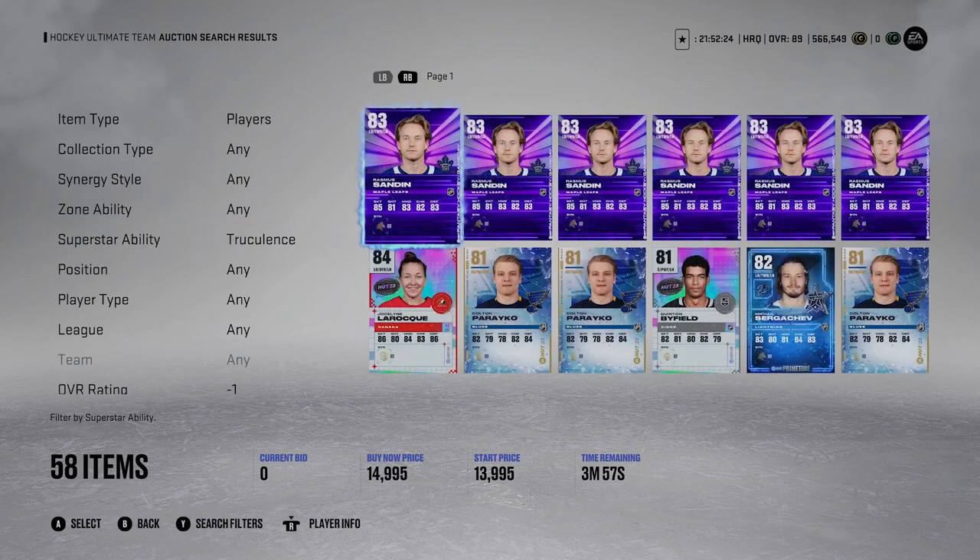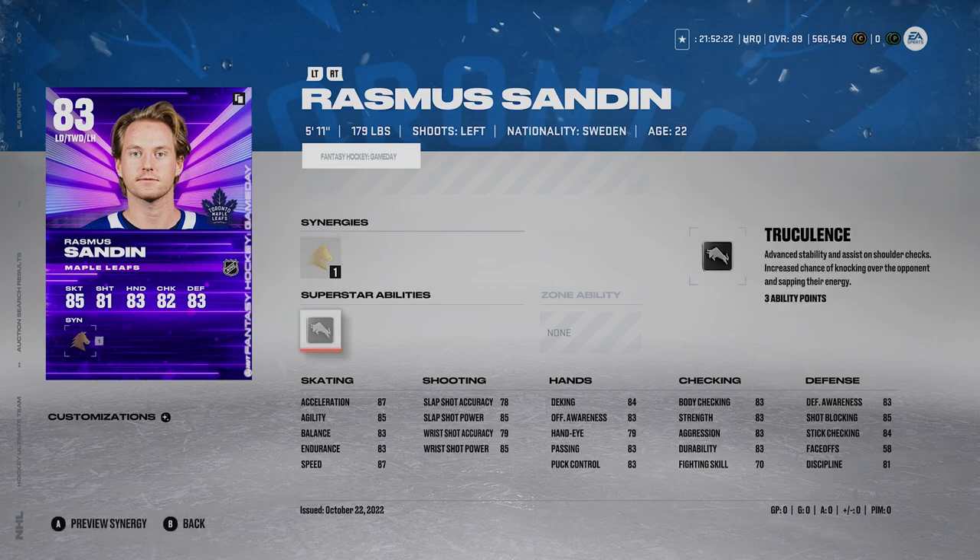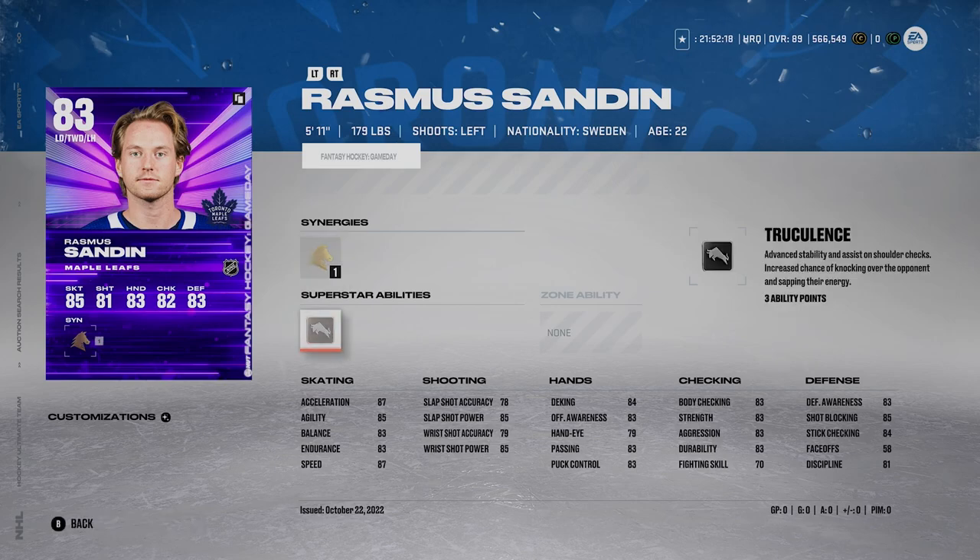The next one I think is just so broken - it's Truculence. Silver costs 3 ability points, Gold is 6. I would activate it gold or silver. Truculence is broken, especially this year when hitting is a lot harder in general. It's advanced ability on shoulder checks, with an increased chance of knocking over the opponent and sapping their energy. In NHL 22, Truculence was so broken and I just loved trucking people - it made defense so much easier. I think Truculence is probably one of the best abilities in the game, top three in my eyes.